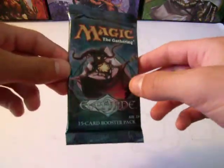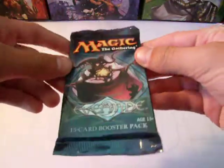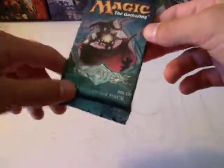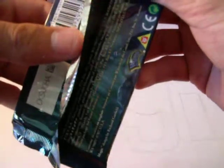Today we have a pack of Eventide, made in 2008. It was in the same set as Morningtide and, I think, Lorwyn — I'm not sure about that though. It could have been with Shadowmoor or something. Pretty cool design, let's open it.